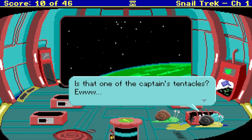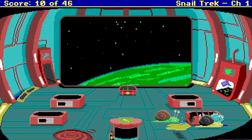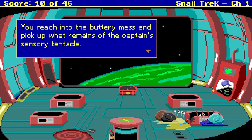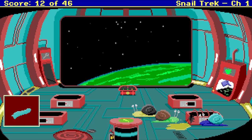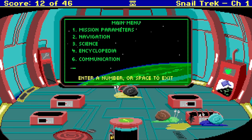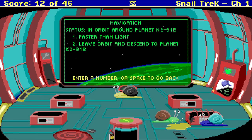Is that one of the captain's tentacles? You mean eye stalks? Take tentacle. You reach into the buttery mess and pick up what remains of the captain's sensory tentacle. How about use computer? We'll tell it to land onto the planet. Faster than light — leave orbit and descend to the planet. Number two.